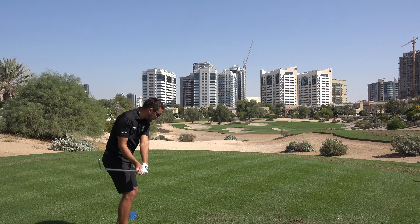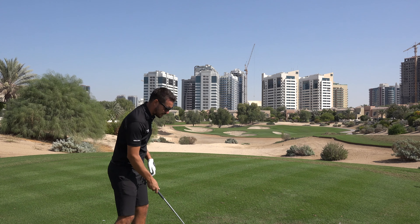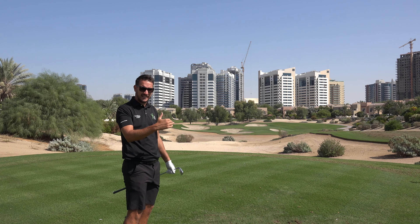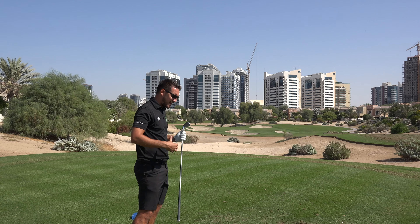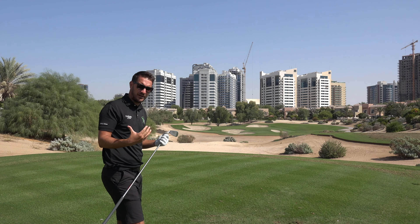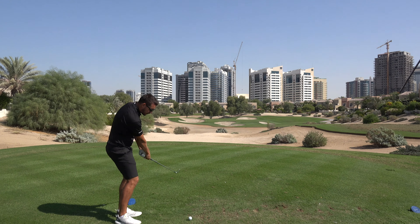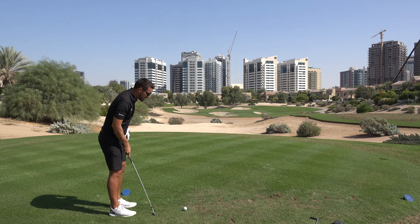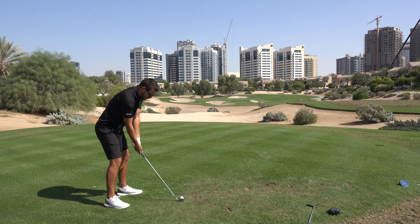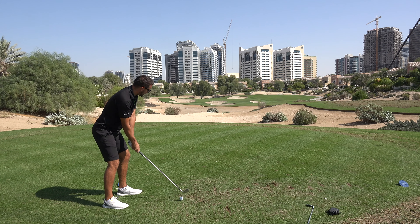So 190 yards for me is kind of a soft six iron, but with the wind slightly downwind and it being a tiny bit downhill as well, I've gone down to a seven iron. Also not forgetting it's 165 to clear that bunker — a seven iron is plenty of club. A six iron would probably bring in the back bunker. You need to figure out your club selection based on the hazards, but also not be too negative and try to hit the ball into the middle of the green. I'm lining up to the middle of the green; my natural draw should put it back onto the flag.